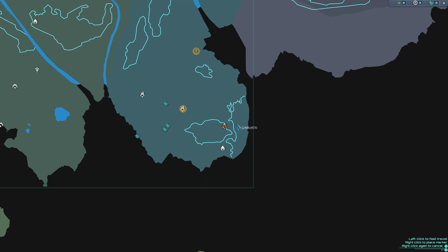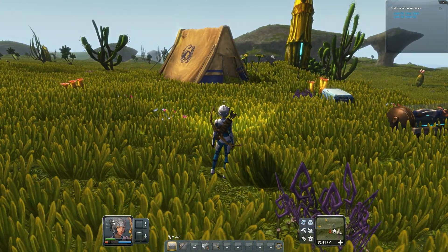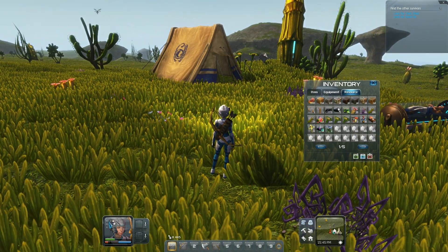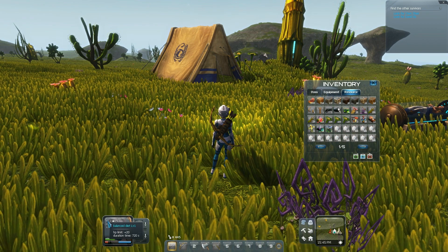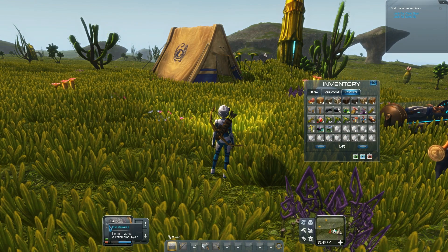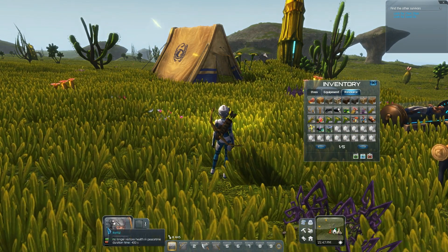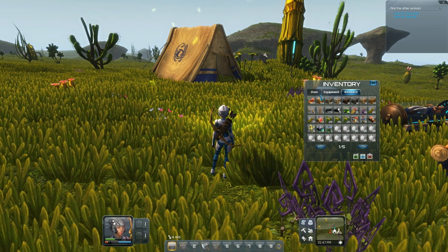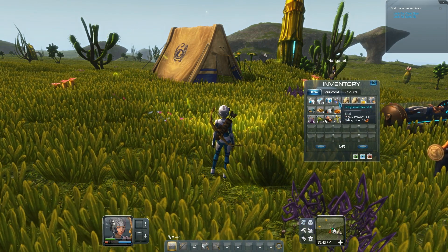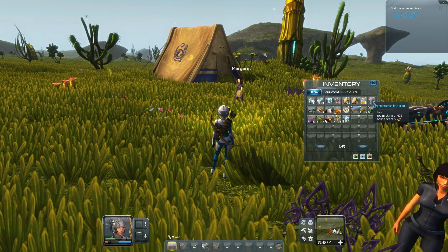I'm gonna go over here and check out if there's still that pile of aluminum there. I also need to eat some stuff because my stamina is really low. As you can see, they added a whole bunch of this stuff — maybe I have not seen this before, but I think this is new. So I do have to keep eating. I kind of wanna make a whole bunch of these Compressed Biscuit 3s because they gave me 425 stamina in one shot.